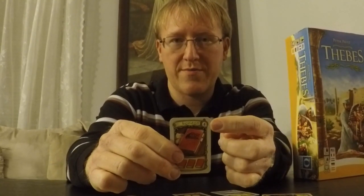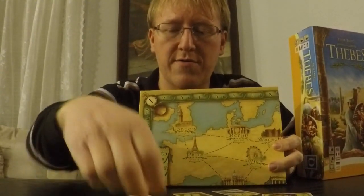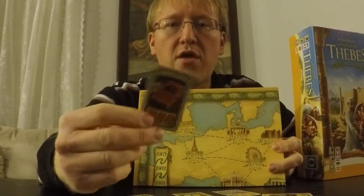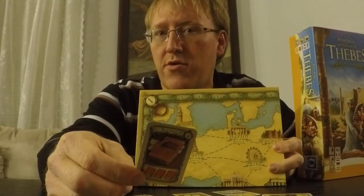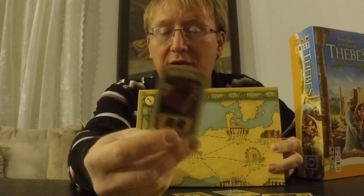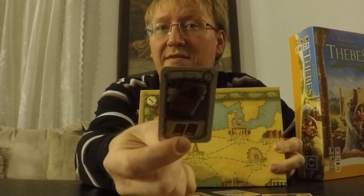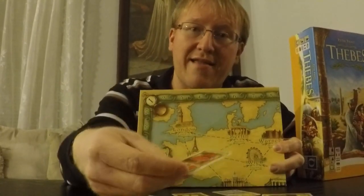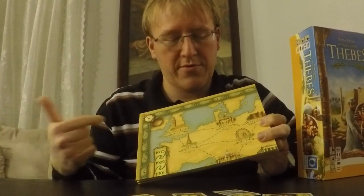Each card has a location and a time cost. So instead of having action points in this game, you have weeks of the year. You've got a track on the board with numbers, and each time you want to take one of these cards, you'll move the number of weeks. The turn order resets so that the player who has used the fewest weeks gets to take the next turn. You'll have to weigh whether to take a good card or a lesser one — three books is better than two — and decide if it's worth taking an extra turn before somebody else.